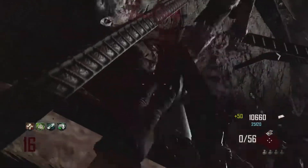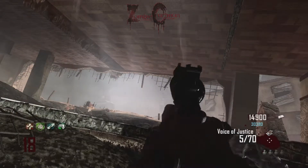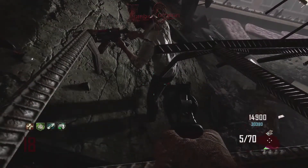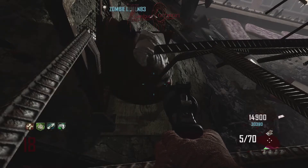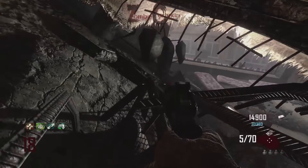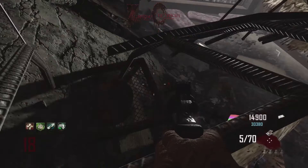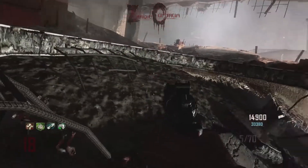Once you're in the glitch, the zombies will generally pile up right here. For the first 20 rounds or so, you're just going to be killing them with normal guns, then you'll switch to the Sliquifier. On the jump rounds, you'll want to have somebody not in the glitch jump down and place a Trample Steam right here — somewhere in that general area at your feet — so that the jumpers that are attracted to you in the glitch get killed by the Trample Steam.